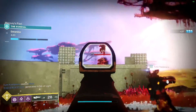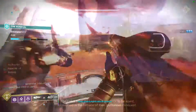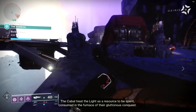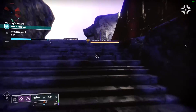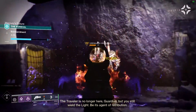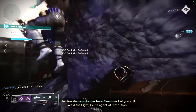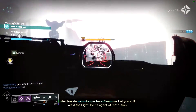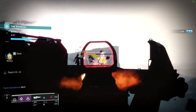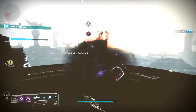A lot of people like to compare the Sundial to the Menagerie, and I can definitely see the similarities. Basically, you start in the center of the map at the Sundial and it opens up a portal, sends you to a specific encounter. You complete the encounter, gain progress towards the total encounter progress, and when the total progress bar fills up — meaning you've done enough encounters and gotten enough score — you get sent to the boss arena, defeat the boss, and get your loot.